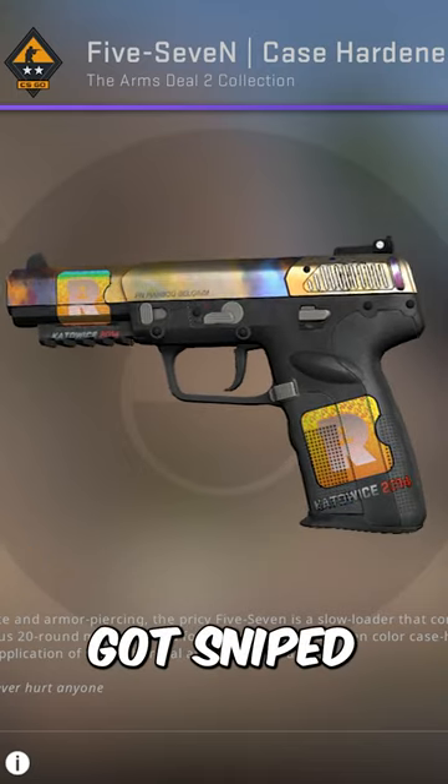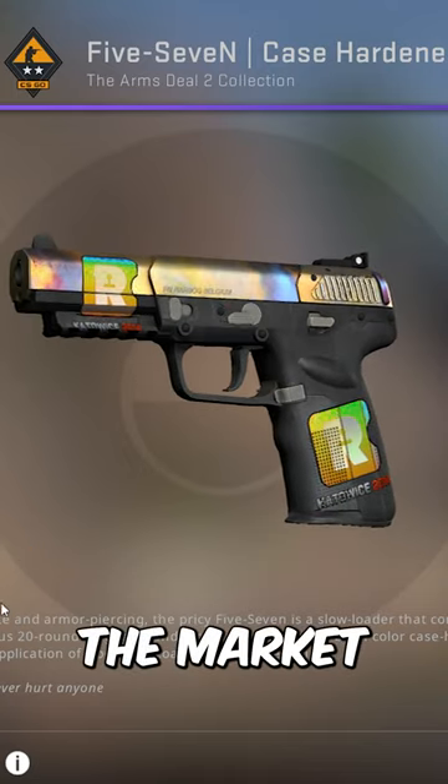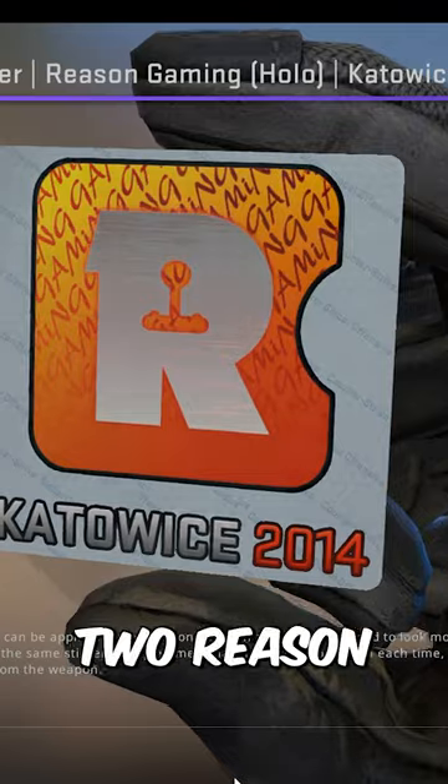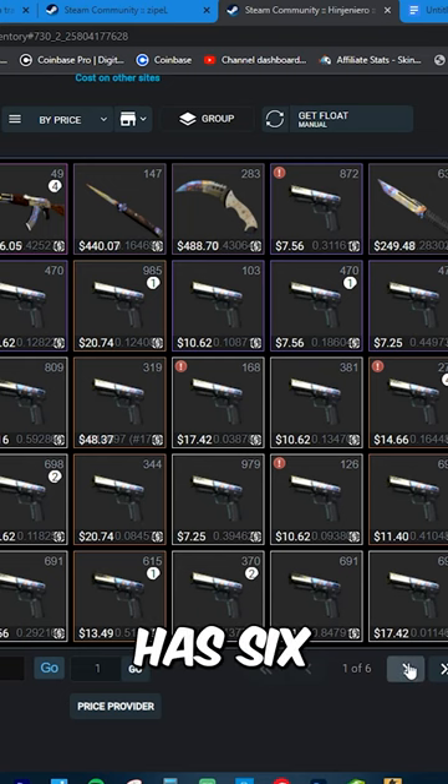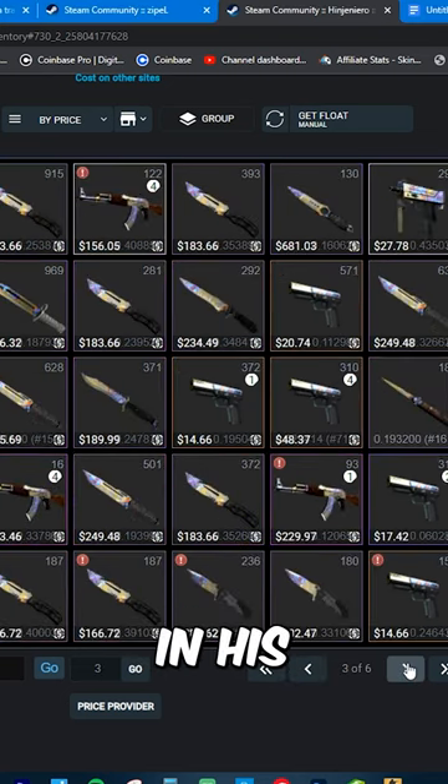Many months ago, this 5.7 got sniped the instant it got put on the Steam Market for just $100. It's got 2 reason hollows which are $40,000 each right now, but the guy who currently owns it has 6 pages worth of case hardens in his inventory.